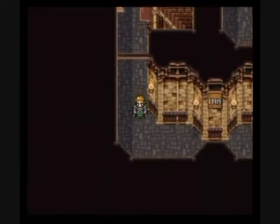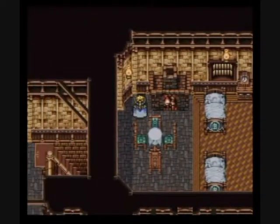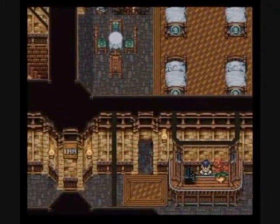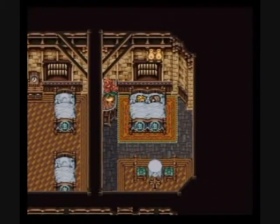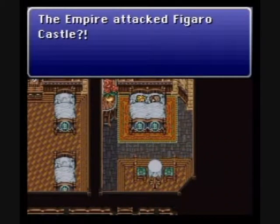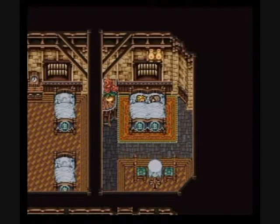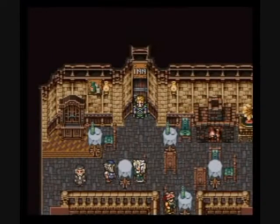Here's the inn. You can stay at the inn if you wanted to. I'm kinda moving halfway blind in this LP. Let's chat with this guy. The Empire has attacked Figaro Castle. Now we're all drawn into the battle. That'd be bad. We've been here before. I don't wanna go back here.